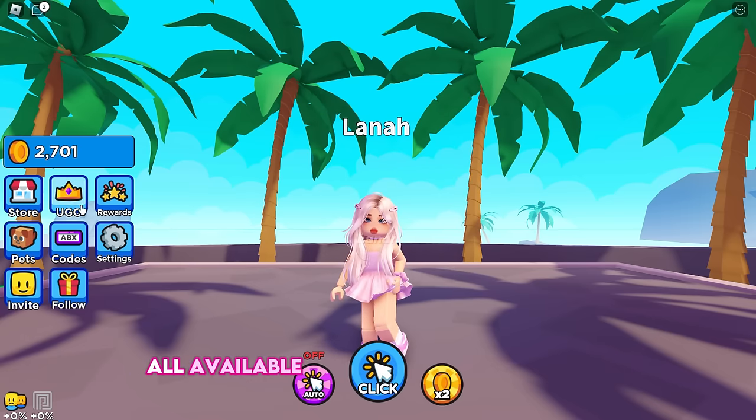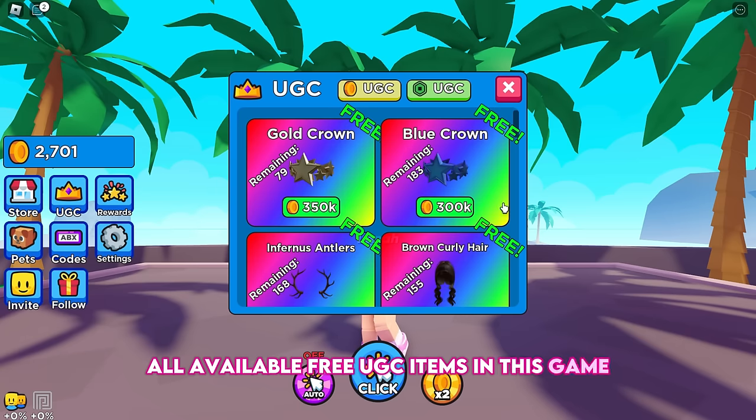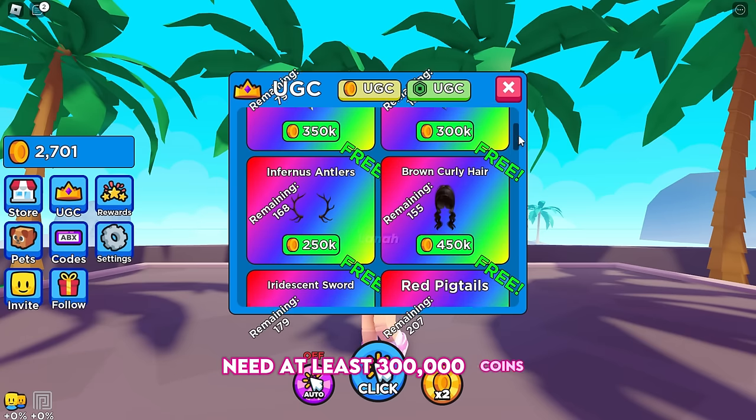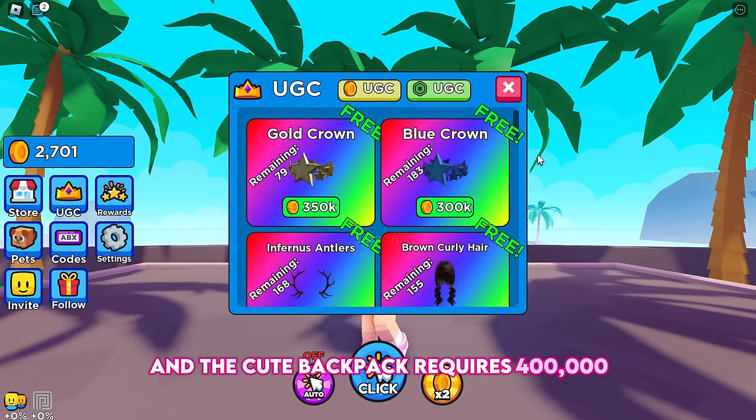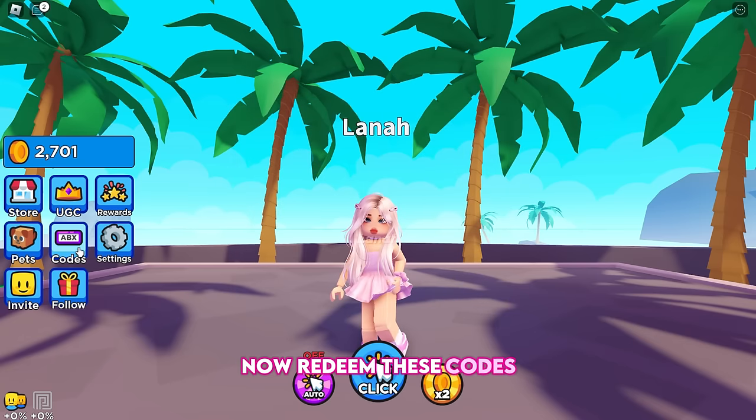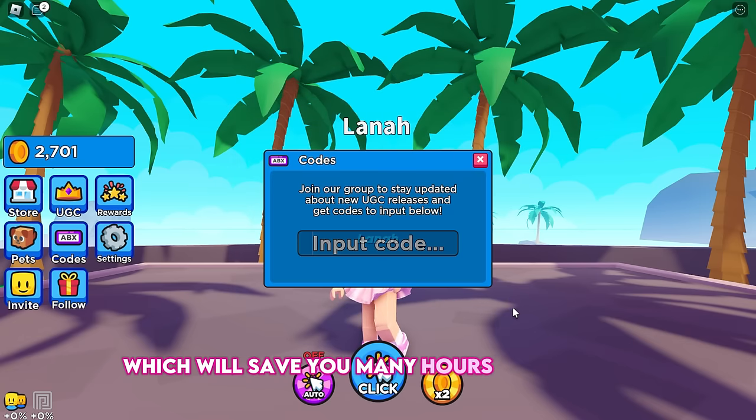All available free UGC items in this game need at least 300,000 coins. The hairs require 450,000 coins, and the cute backpack requires 400,000. Now redeem these codes, which will save you many hours of grinding.